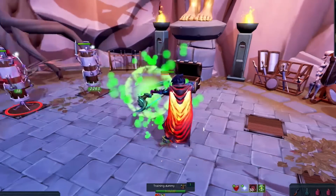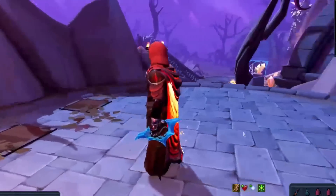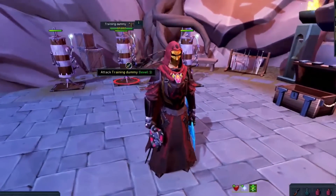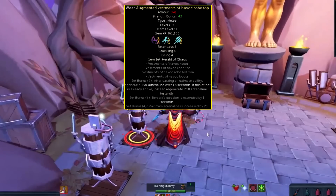The special attack looks really cool — just look at that animation. The Bow of the Last Guardian will be dyeable with every single dye in the game. Next, there's a new 4-piece Tier 95 melee armor set known as Vestments of Havoc. This armor set has slightly more defense bonus than Tier 70 armor like Bandos, and the strength bonus of a Tier 100 armor set.